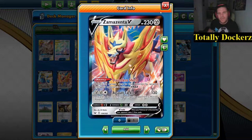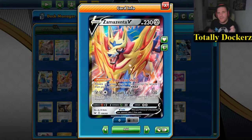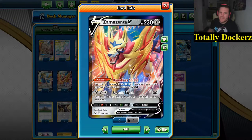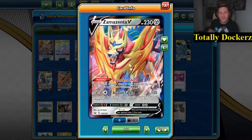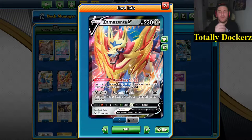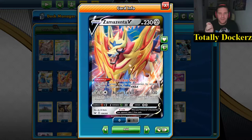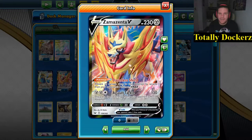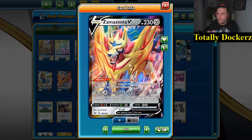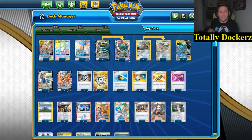With the Rebel Clash release came a lot of V-MAX Pokemon. This is the block - Zamazenta V, Dauntless Shield: prevent all damage done to this Pokemon by attacks from your opponent's Pokemon V-MAX. It has this really nice thing with all the special energies released in Rebels Clash. Tackle for two metal energy and a colorless does 130 damage, but you discard a special energy. Very nice, since there's no way of recovering special energy - in Expanded they have Special Charge, but as it stands, unless you're playing Kangaskhan, there's no way to bring back special energy.